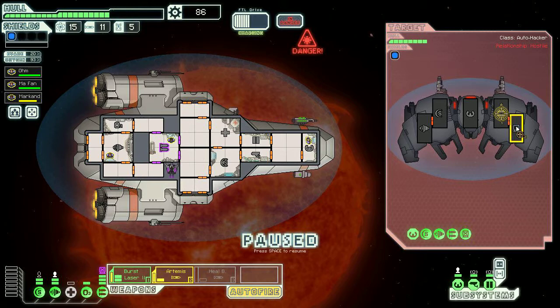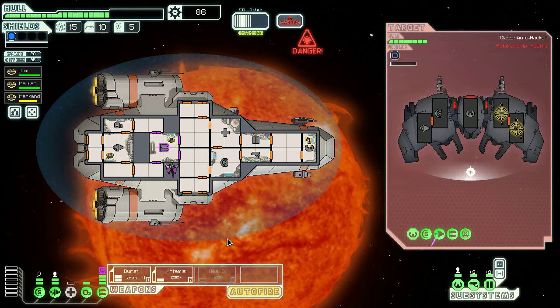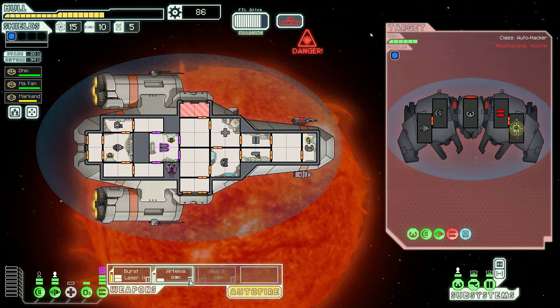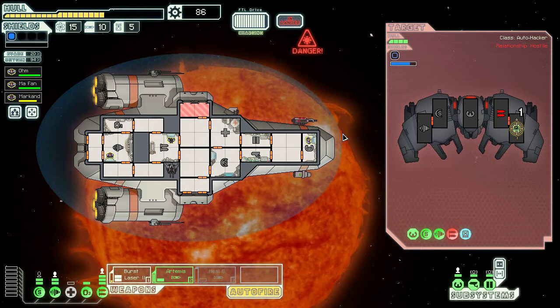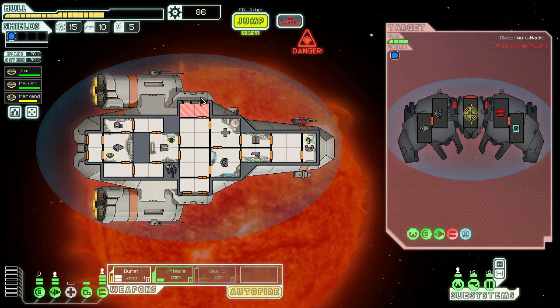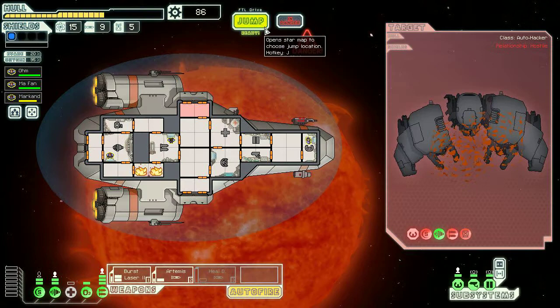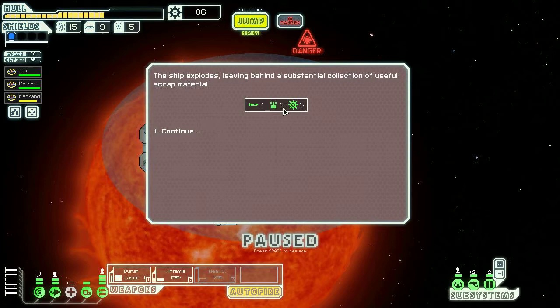I'm going to attack their weapons and also target this hacking program to make it stop hacking me. I missed the hacking. Solar flare imminent! That wasn't too bad — just a little fire. I'm going to stop wasting missiles and use lasers. No more hacking for you. I could jump now, which might not be a bad idea, but I'm going to see if I can take this guy out first. One more shot with a missile — it takes care of him! The ship explodes, leaving behind a substantial collection of useful scrap material.